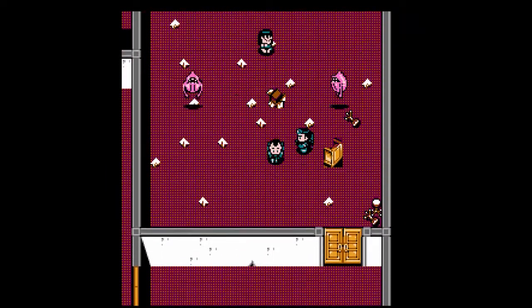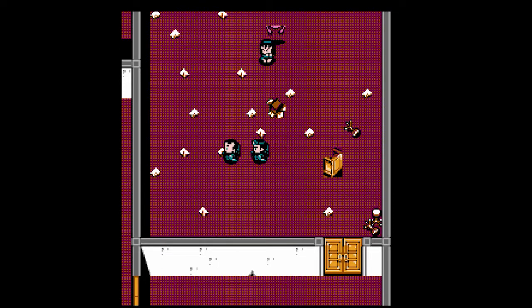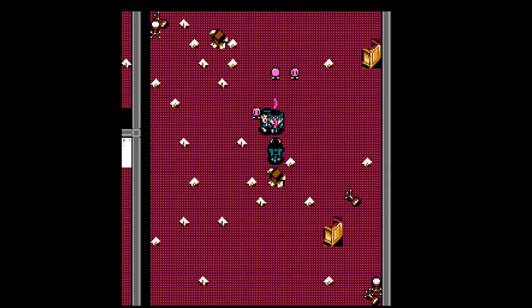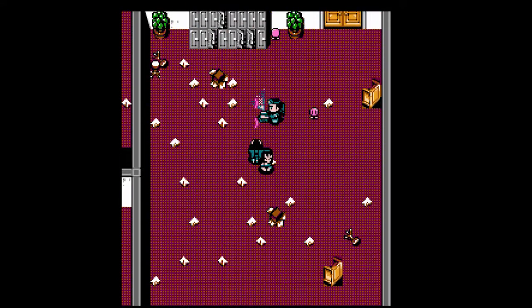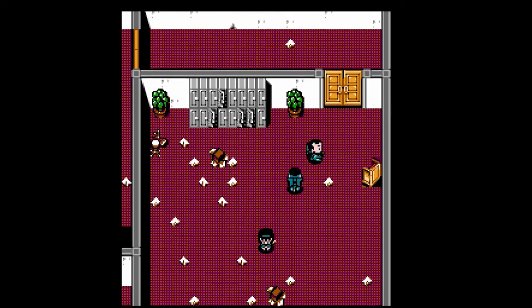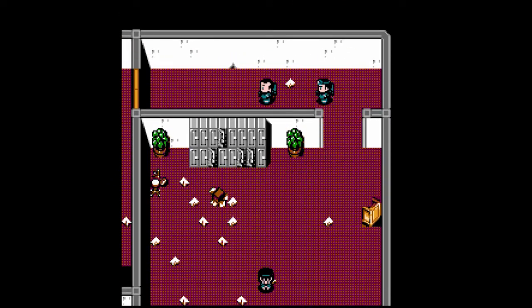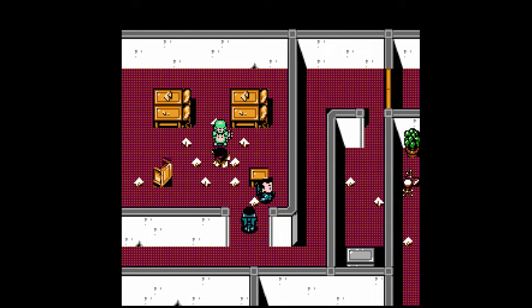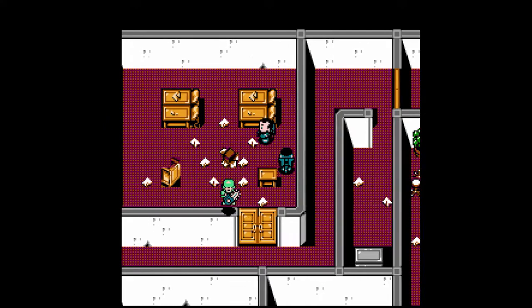Now the most important part — the gameplay. The gameplay is like every 8-bit game should be: simple and fun. We control one character that fires against the enemies, and another is controlled by the CPU. To activate the ghost trap, just like in the movies, we need to kill all the enemies in the room, and then an arrow appears on the screen telling us which direction to go, so we never get lost.